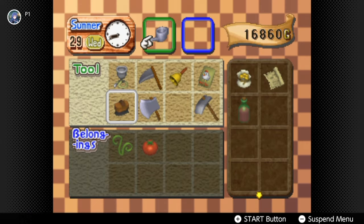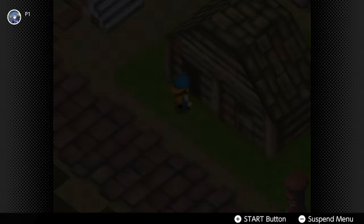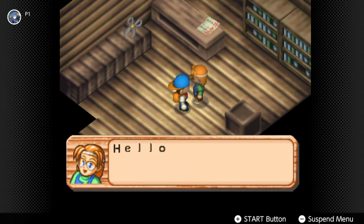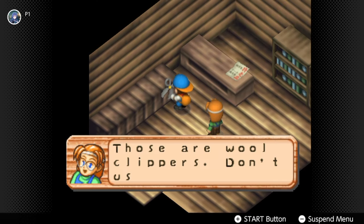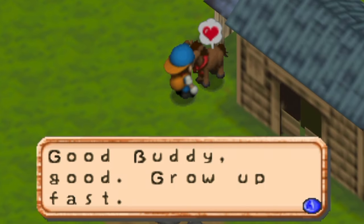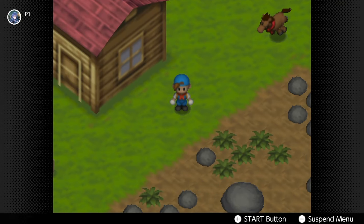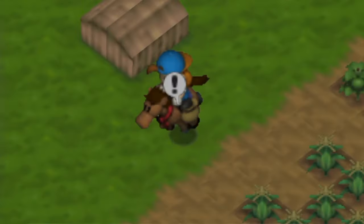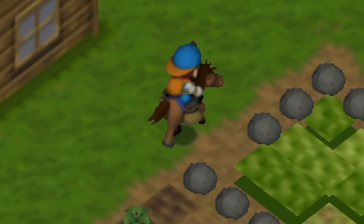For the horse's affection level: you can brush your horse — buy a brush from Rick's shop Monday, Tuesday, Thursday, or Friday for 600 gold — and brushing gives plus two affection. You can whistle to your horse for plus one affection per day. You can also talk to or ride your horse every day: talk to it when it's a baby, and once it's an adult you can ride it — just jump on and off — for plus one affection point.